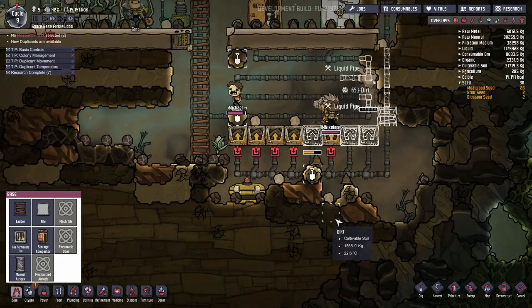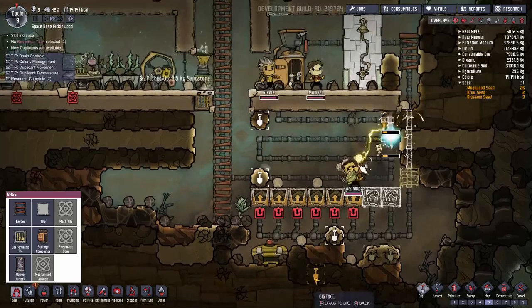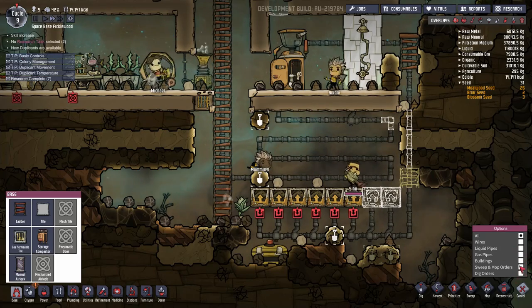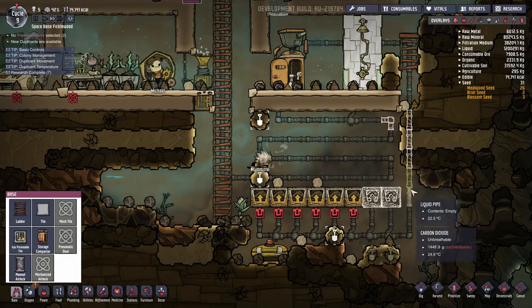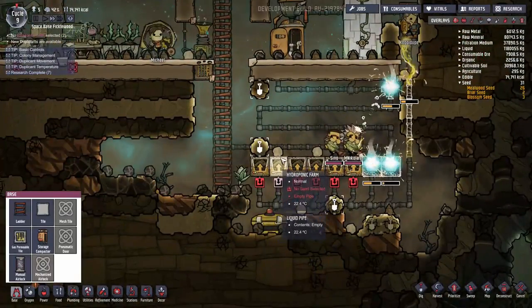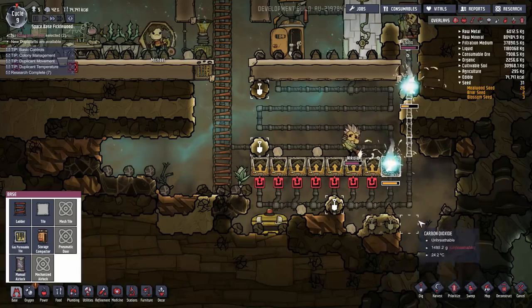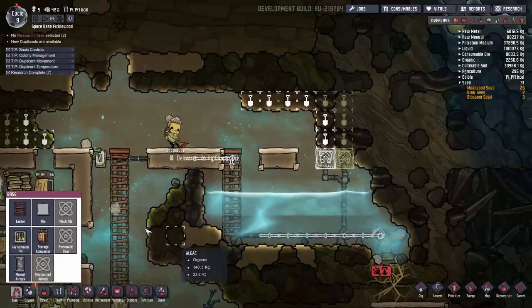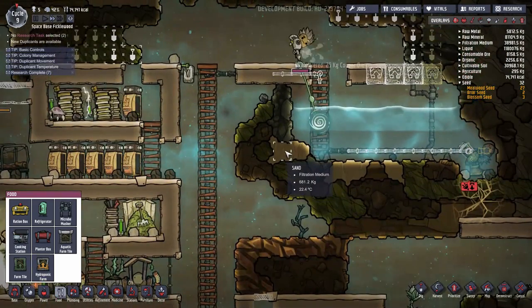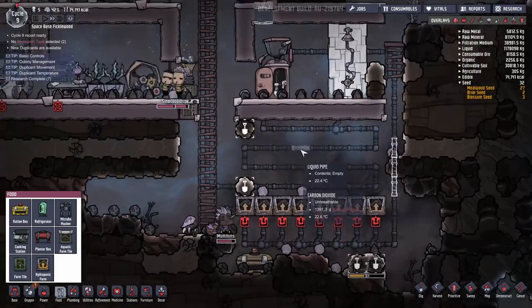It doesn't help that all of this is being done in the CO2 cloud. A blossom seed — that is definitely a blossom seed right there. We definitely want to prioritize these, because I do want to get at those blossom seeds. The sooner we can start those up, the better. In fact, we could probably get two more of those, because I'm going to be digging that up. We've got a couple of extra blossom seeds at the ready here.